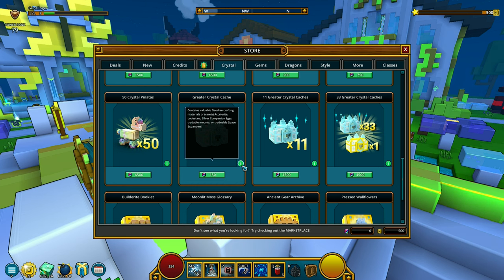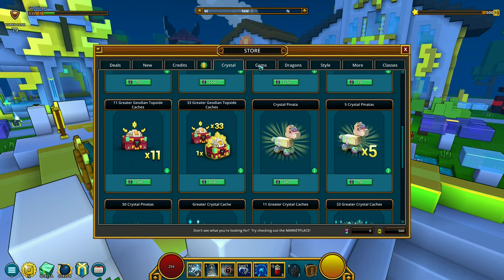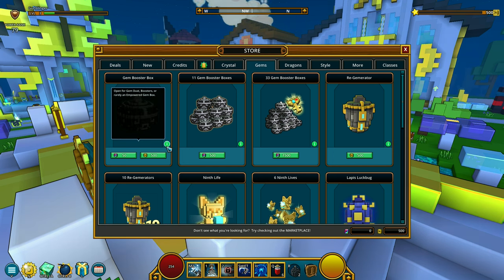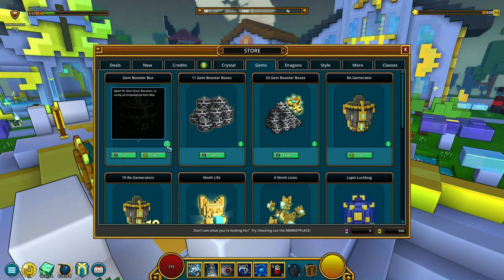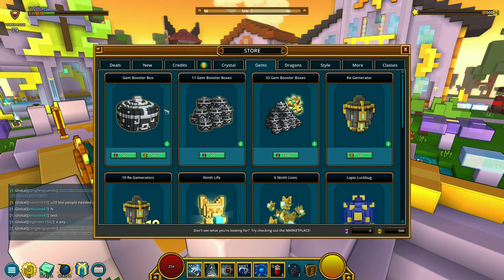There's more gacha boxes — the Greater Crystal Cache contains valuable Godian crafting materials or rarely accelerite, lodestar, silver companion eggs, tradable mounts, or tradable space expanders. Gacha boxes. Moving on to the gem tab — they're not explaining what the gem booster box is. Open for gem dust boosters or rarely an unempowered gem box. I played this last year and got some gems — they add stats and you can level them up.